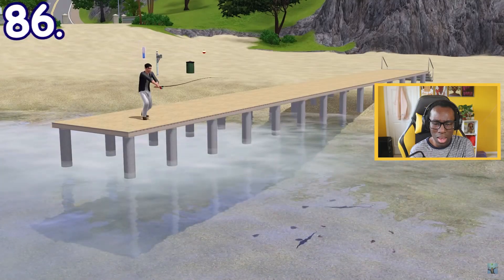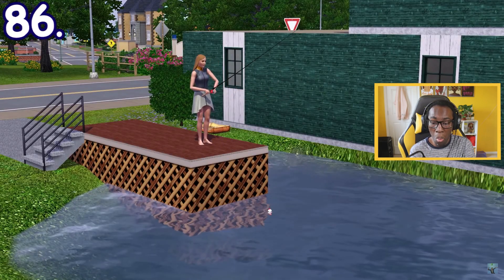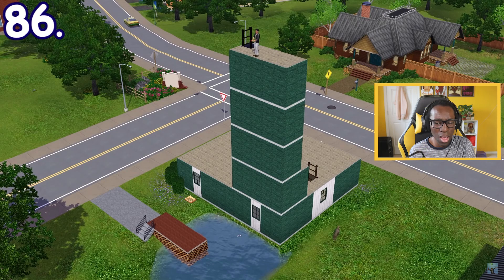Sims can fish straight from the edge of platforms if it's on a pond or on the sea. They can also fish from several stories high as long as it's still near any body of water. I don't know why you would do that, but hey, whatever floats your boat.